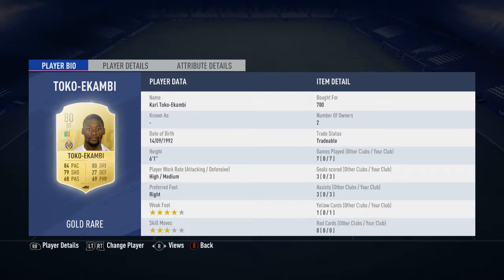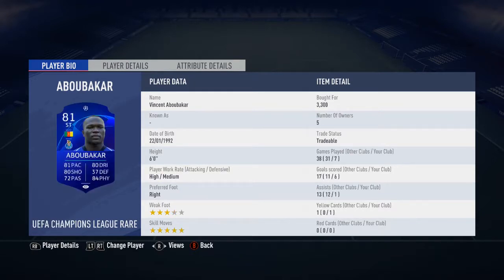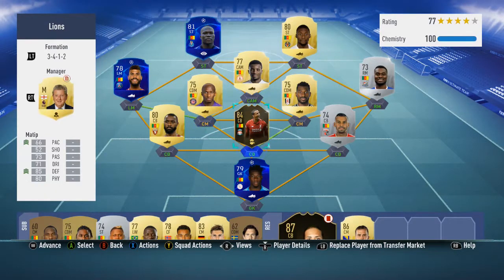Tokua Kambi is an absolute powerhouse, physically good, a good striker of the ball, linked up very, very well. And the star of the team, Abubakar, the Champions League version — absolute beast, very cheap card. If you're using a Portuguese side, put him in there because he's very, very effective, scored everything whether it's balls in the air or over the top in behind.